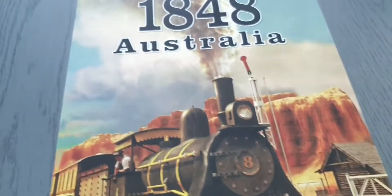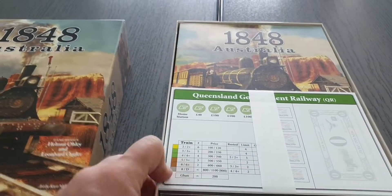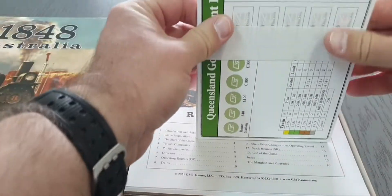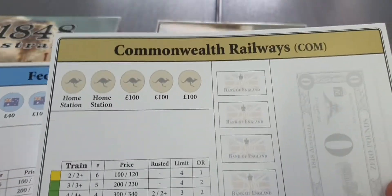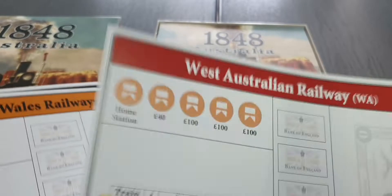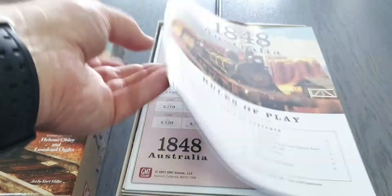Okay, let's see what's in the box. We have the charters — they're a bit hard to unwrap. These are the corporation charters. The cardstock is rather regular, nothing to write home about, but they are functional and that's the most important thing.